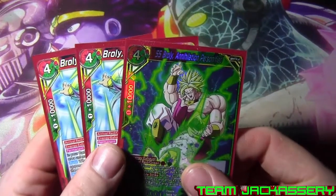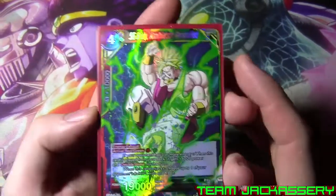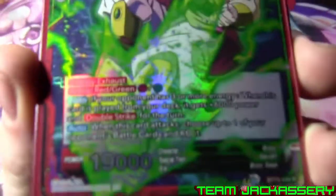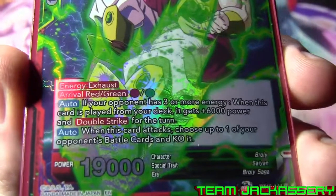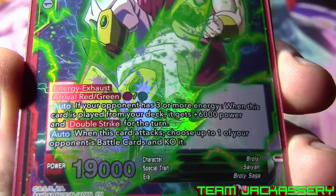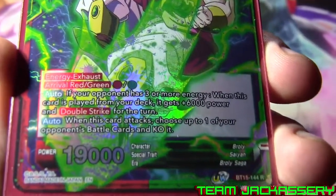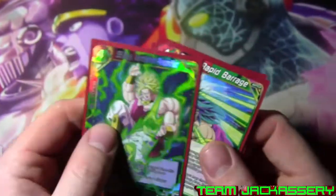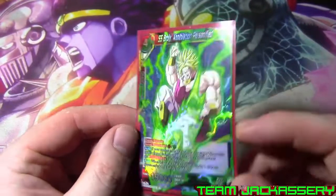Next, we run one copy of Super Saiyan Broly Annihilation Personified. He is a four drop, 10,000 combo, plus one to use as combo, 19,000 power, rival green/red by paying one green or one red. If your opponent has three or more energy, when this card is played from your deck, it gets plus 6,000 power and double strike for the turn. When this card attacks, choose up to one of your opponent's battle cards and KO it. We're only running one of that.